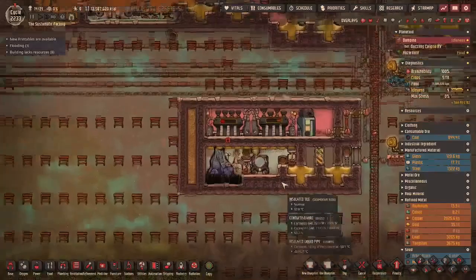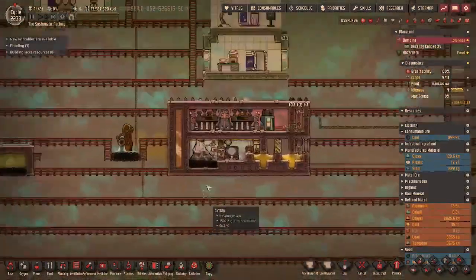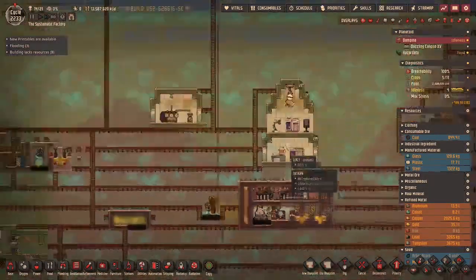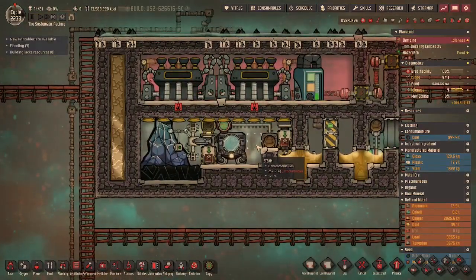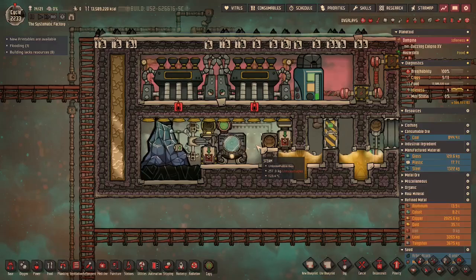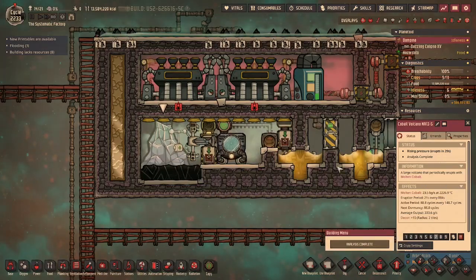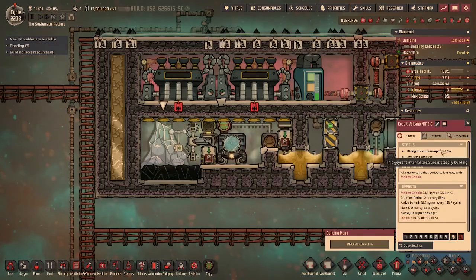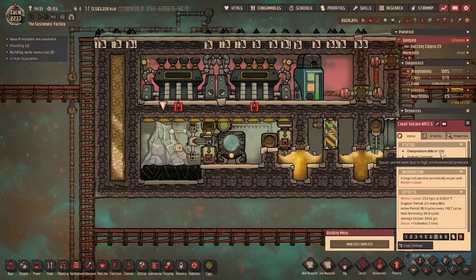We fixed our cobalt volcano so now we're getting cobalt again. I also fixed our aluminum volcano so we're getting that too. Then I have one more cobalt volcano up here that I'm in pretty much the same boat as the gold one — I'm just waiting for the steam to get hot enough that it can come out because we have 256 kilograms. When this cobalt volcano erupts, instead of giving cobalt it will just say over pressure and cycle to the next phase.